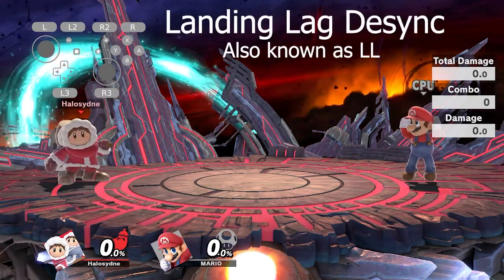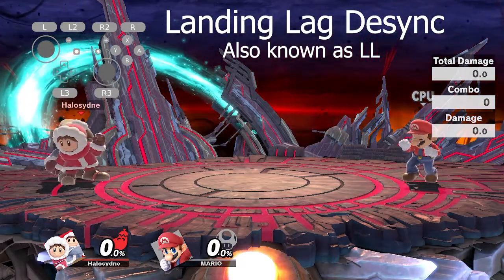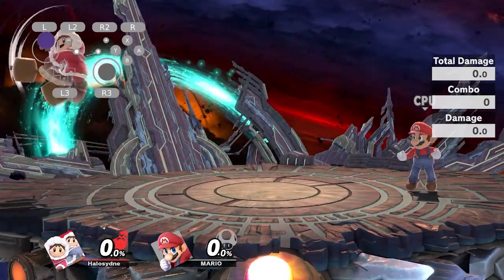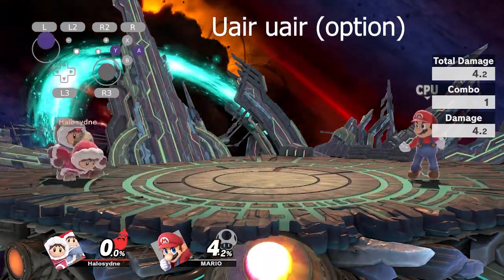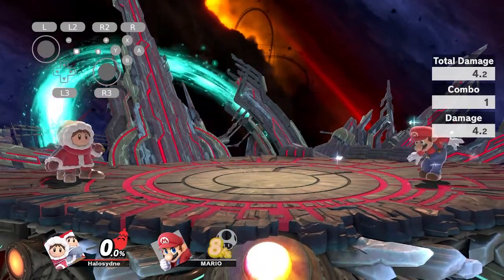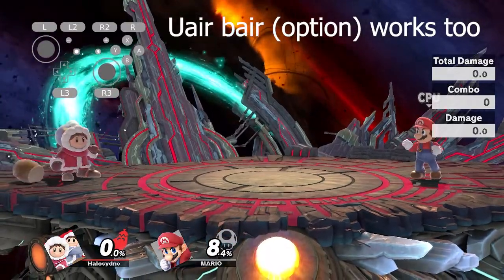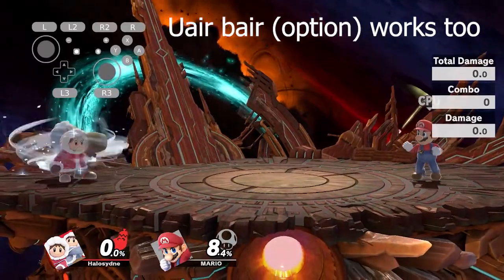Today I'm going to be talking about landing desync. It's a pretty basic desync that everyone pretty much learns first. The way you do it is by doing a buffered up air, and then when you're about to land, doing another up air and then buffering with another. Another way you can do it is by doing a back air instead of an up air when you're about to land.